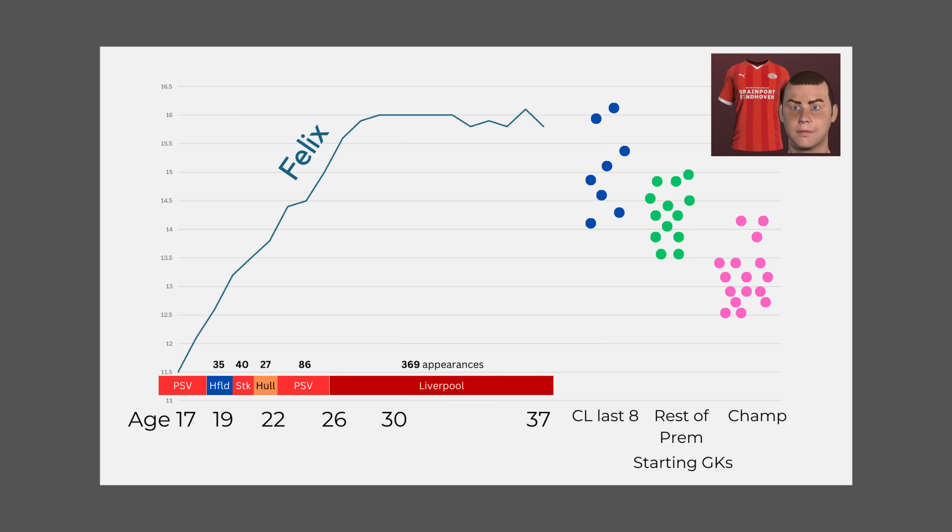Here's Felix again, this time as a graph. The line shows how good Felix is over time — on the left he's 17 years old, on the right he's 37. Because Felix is a goalkeeper, he developed all the way through to about 29 years old. If he was an outfield player, his development would have flattened out sooner at about 24, 25, maybe 26.